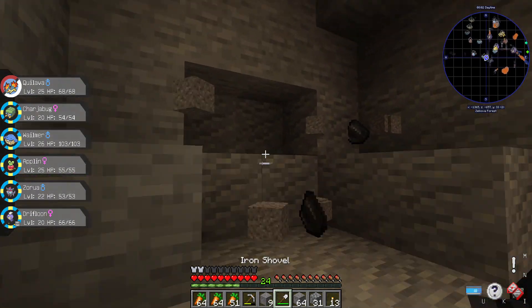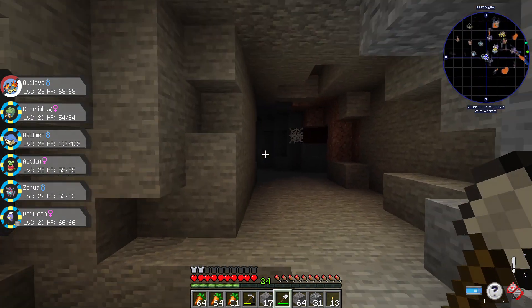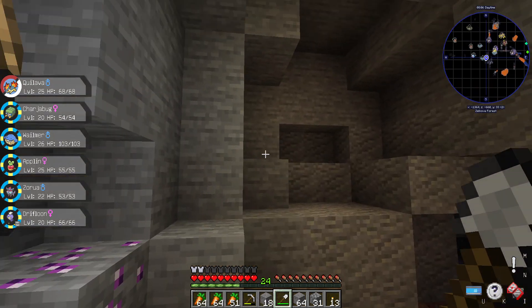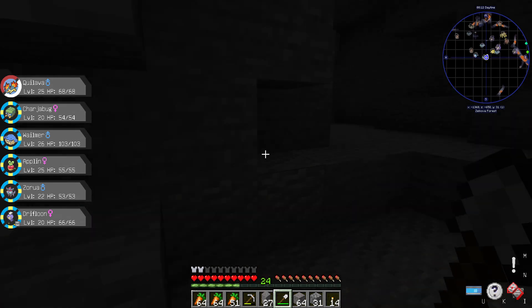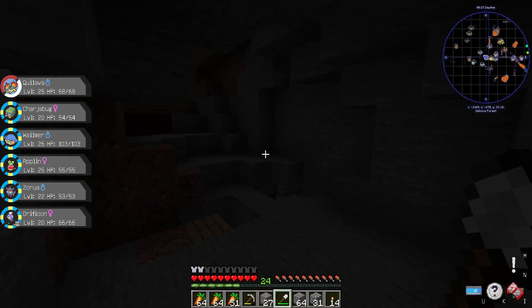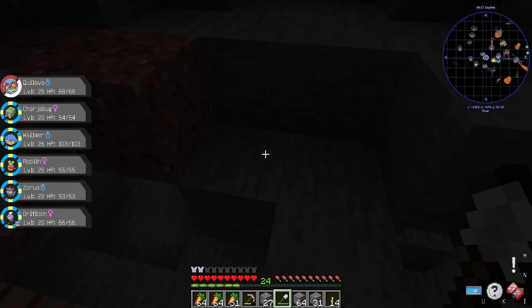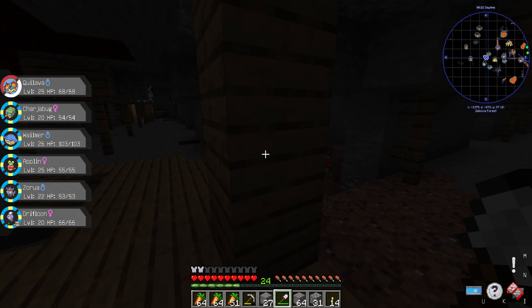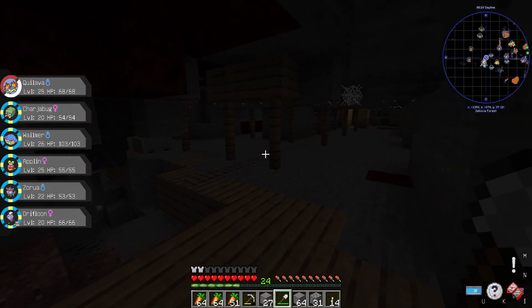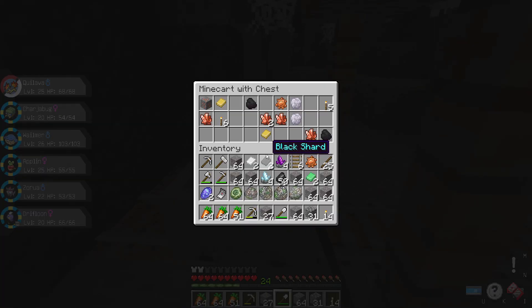Mine it just in case — and that's that shovel gone. Yeah, no fossil. Crap. Let's see what's in the other direction. Hopefully we can find one from mining today. I think fossils spawn from around Y50, so I don't think it should be a problem. Oh, another chest — just a bunch of crap. Different types of shards. Don't know why I'd want these but I'm taking them.